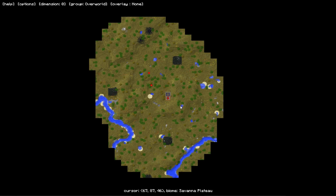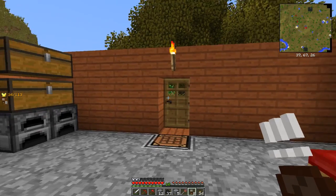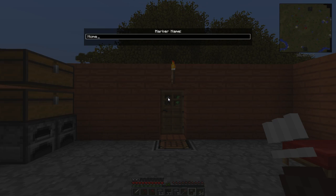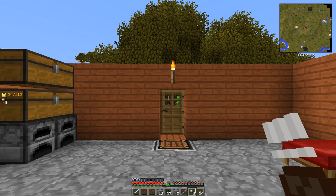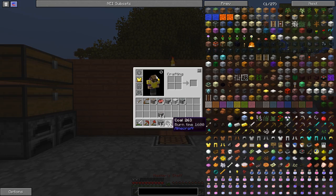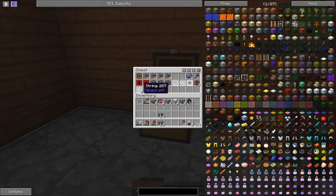Just over here, there is a desert right along this stretch, and just over here there is a desert temple that I actually decided to go to. I was looking for a river and sugar cane, and I'd seen the river off in the distance. Going there resulted in me finding the actual desert temple.